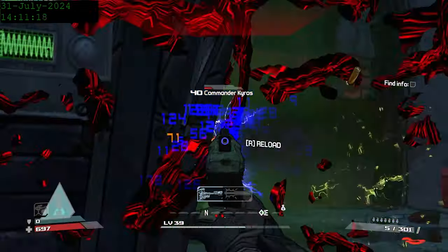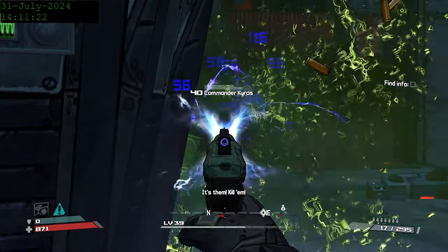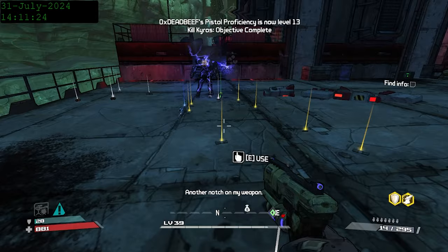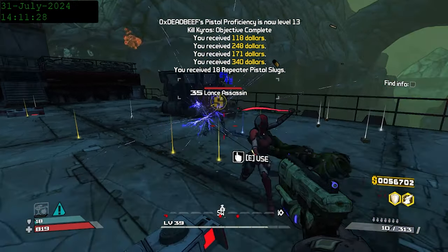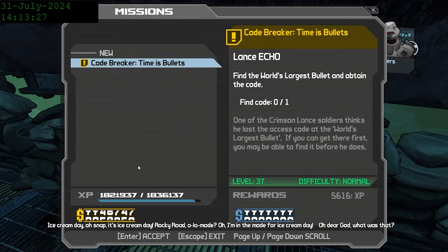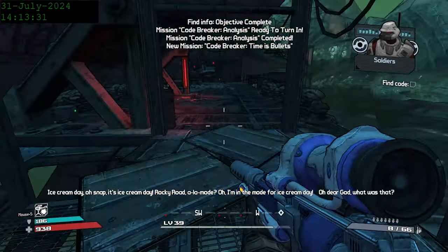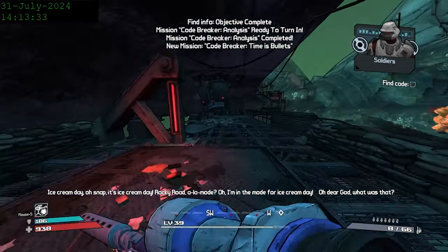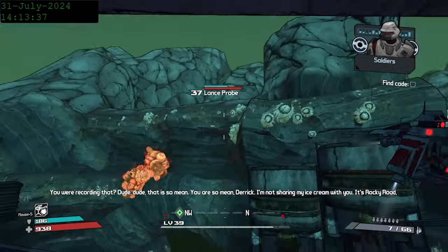That's a pretty big theme for this DLC. Kairos takes a few tries since his sniper rifle deals insane damage and I don't have very high damage output, but we get him down on the third try and Minerva's squad shows up to celebrate. Now it's Ice Cream Day! Rocky Road, oh snap! It's Ice Cream Day! I'm in the mood for Ice Cream Day! Best part of the DLC, right there.